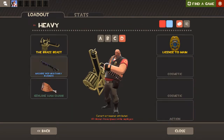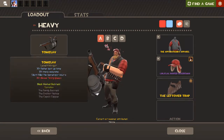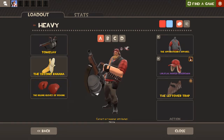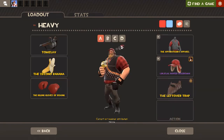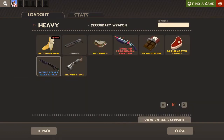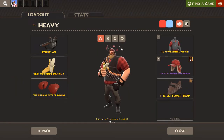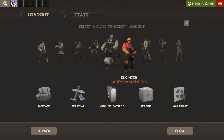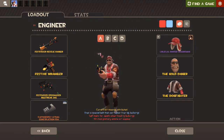For Heavy, I love using the KGB with the Tomislav slot, because if I can get crits with this it's so powerful. I also use the Banana a lot more over the Sandwich — it recharges so fast and gives you 200 health. If we don't have a medic on the team I will use the Sandwich, but nine times out of ten I'll be running the Banana.